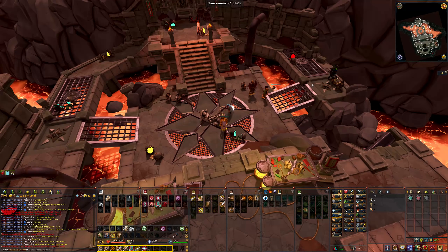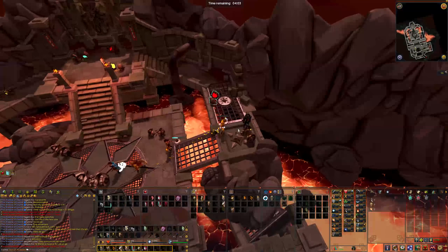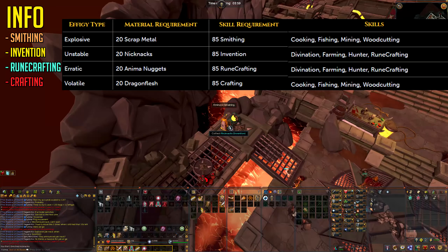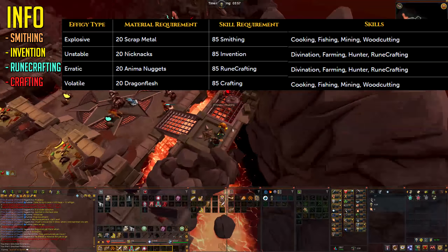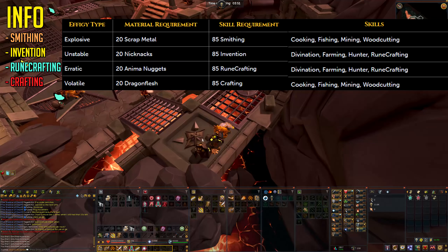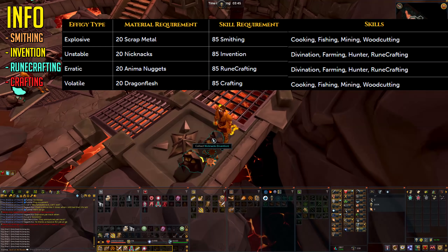Once you get five cases, start looking around at which fragments you'd like, as these switch around every so often. You want to pick a certain effigy type beforehand so you know which type you'll have after finishing the D&D, because certain effigies can only be filled up with certain skills. See the image in the video for further reference.